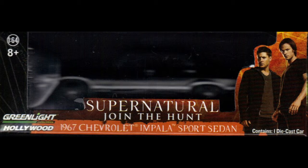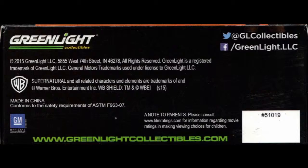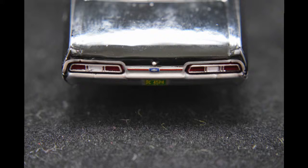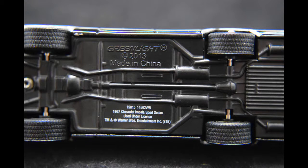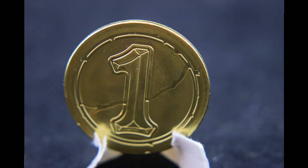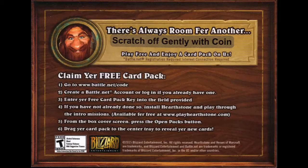Exclusive Supernatural 1967 Chevy Impala by Greenlight Collectibles. This 1/43rd scale replica of Dean's signature ride features its original Kansas license plates, as seen in the flashback episode 'In the Beginning.' All other versions of this diecast wear its later Ohio license plates. Hearthstone Collectible Coin and Card Pack Code by Blizzard Entertainment — originally offered as a BlizzCon 2014 exclusive, Loot Crate liked this collectible so much they wanted to share it with you. Includes DLC for exclusive digital game cards too.